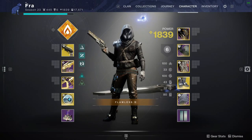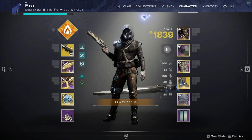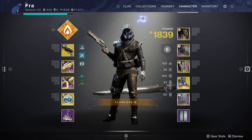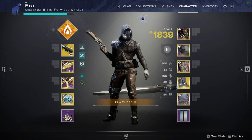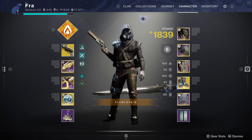Last Word can 3-tap again thanks to a damage buff that recently happened in Into the Light. It was a 6% damage increase, so I figured I'd do a video talking about the gun since I've done so many videos on it recently and hadn't done one since that original checkmate change got implemented and I couldn't 3-tap. It does 81 damage now, so it even has a range cushion for its 3-tap, which is really cool.